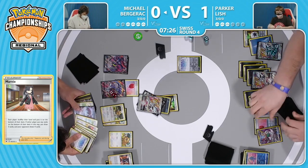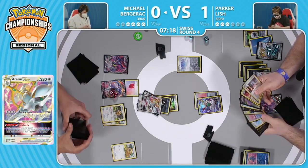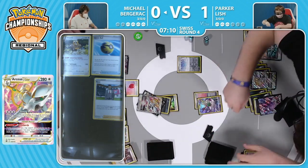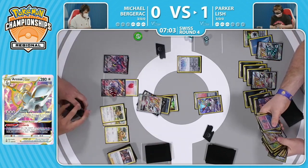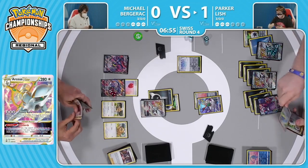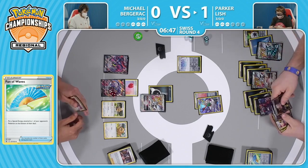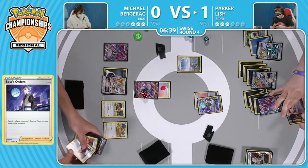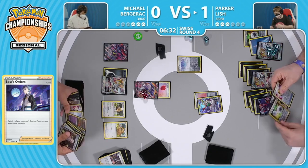Parker's just had this game under his thumb the entire time - any energy that gets attached gets discarded, any energy they get accelerated into play, just Boss that Pokemon back up into the active and KO it, and they go to the discard pile anyway. Parker hasn't found some of the Boss's Orders yet - there are two in the prizes still. But can still try to get some damage on this Arceus - it's the only attacker Michael has. You have zero energy yet again from the Trinity Nova, you know your opponent is only going to have Double Turbo Energy left. There's the line - Fan of Waves goes back on the bottom. Is there a way for Michael to maybe snipe that Orangaroo and get one more KO on that damaged Arceus V Star?